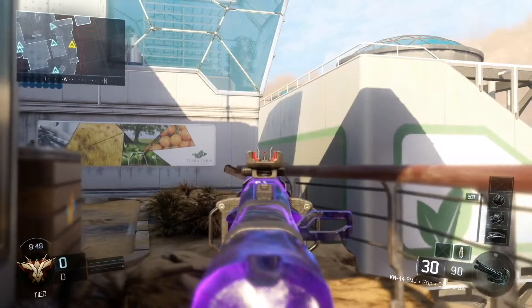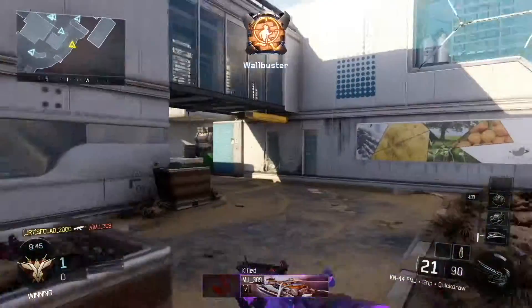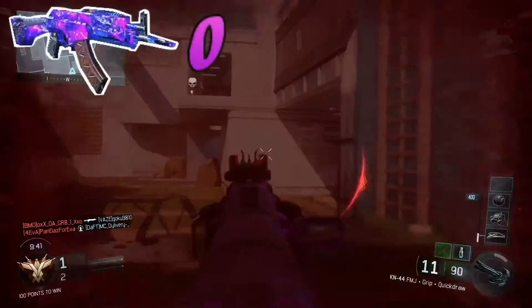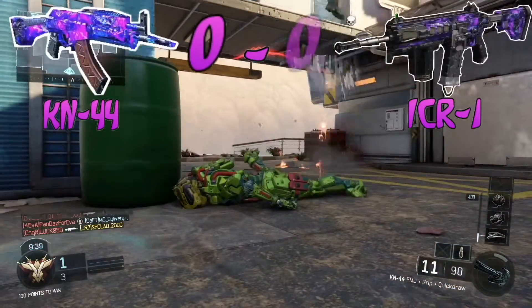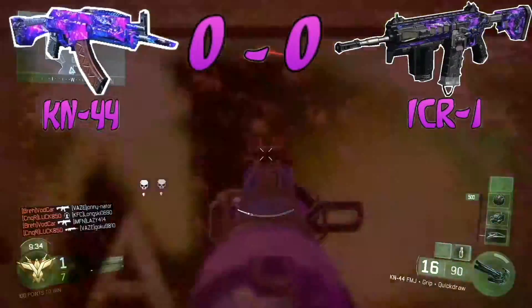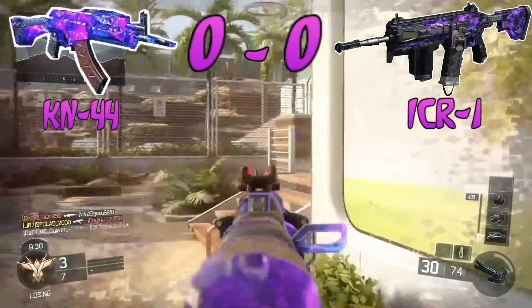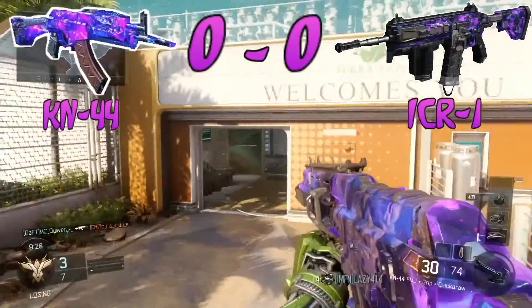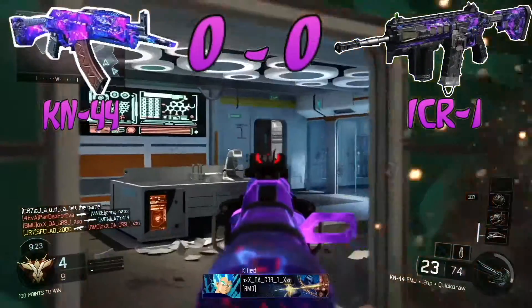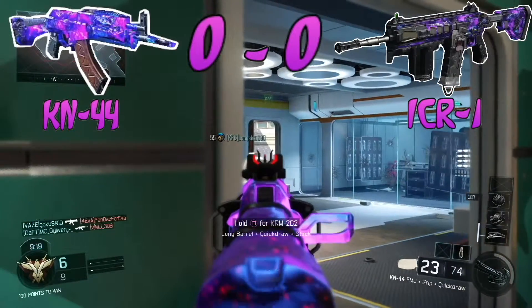What's going on guys, it's JL7 here and welcome to this versus series. In this video we'll be comparing the KN-44 to the ICR-1. They are both assault rifles. The KN-44 is the one you first unlock — a very good weapon to start with — and the ICR-1 is unlocked around levels 20 to 30.